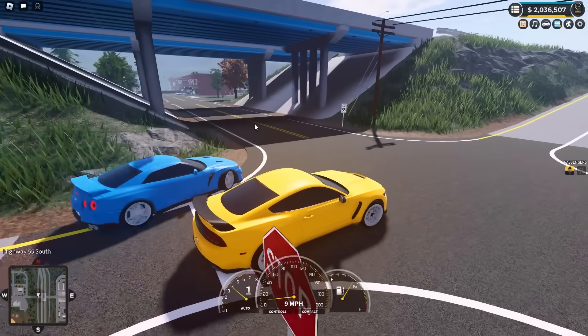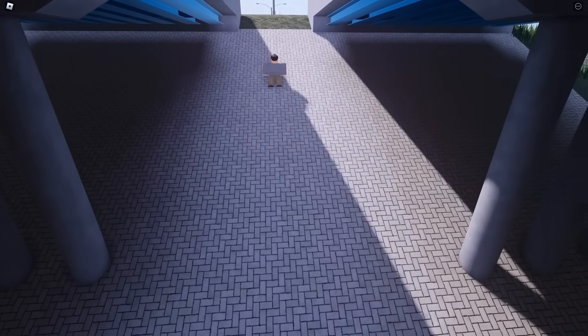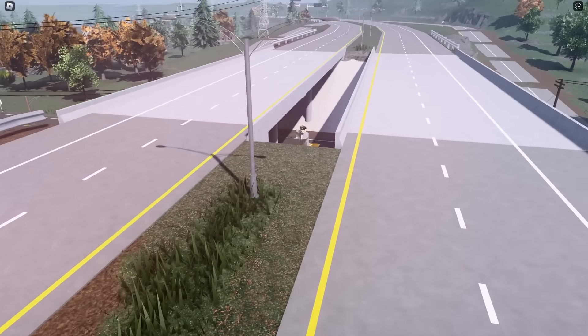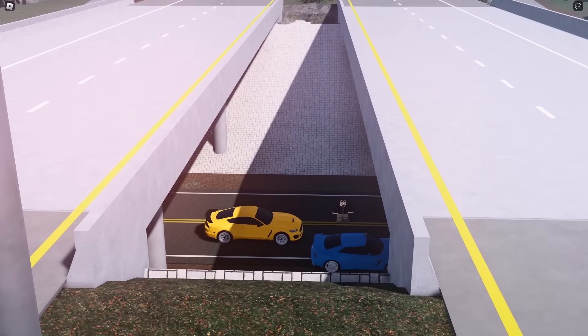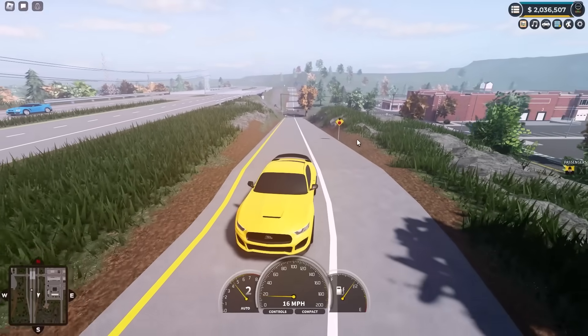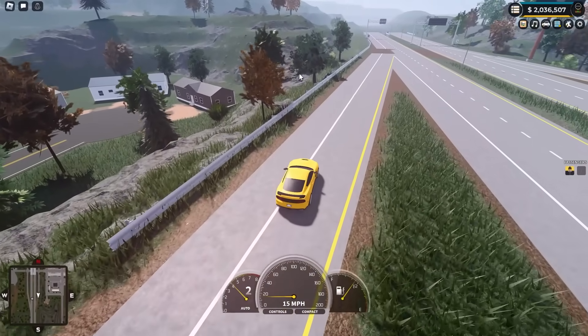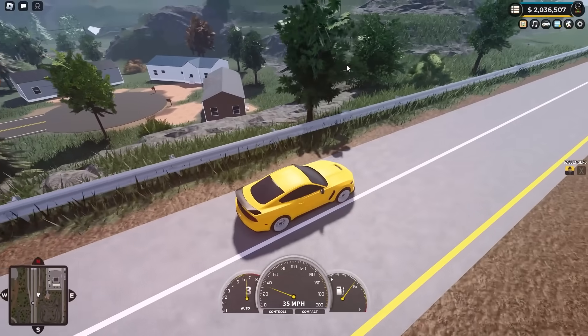I'd say two, maybe two and a half times the height. And you can see where Ollie is walking up — this has all been tiled off. I'd assume if you get enough speed and hit over these lamp poles, you may just be able to use this as a ramp, so we'll have to test that at some stage. Going up here and seeing just how much it is raised now — you used to be able to easily drive onto the highway from here, but now this is a full-on cliff face.